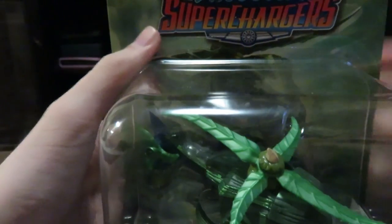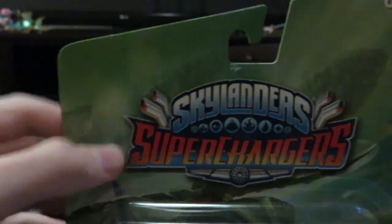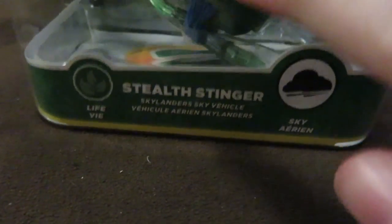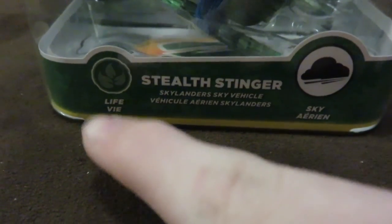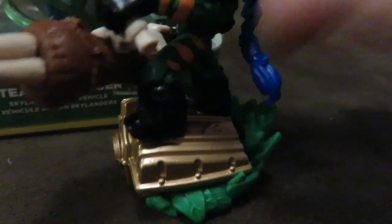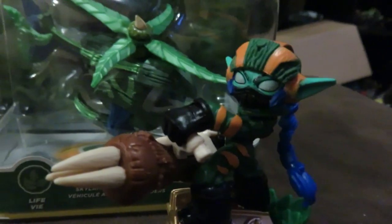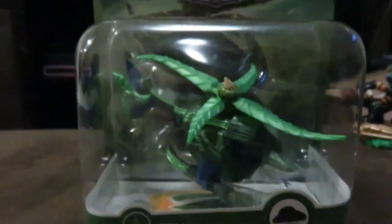Coming at you with another Skylanders Super Chargers unboxing. Today we are unboxing Still Stinger, the sky vehicle from the Life element. I already have the character that goes with the vehicle — she came in the starter pack. The vehicle came out after, so I brought Stealth Elf over and I'm going to unbox her vehicle today.